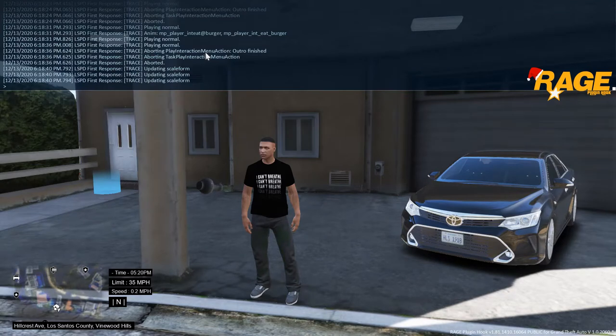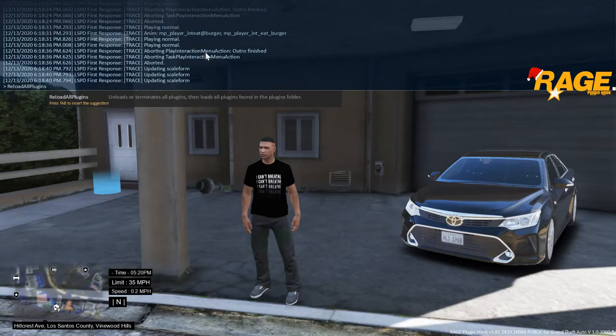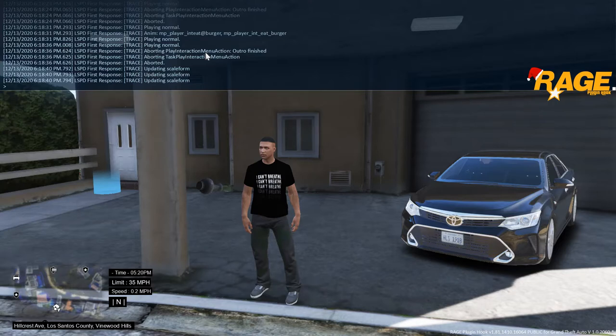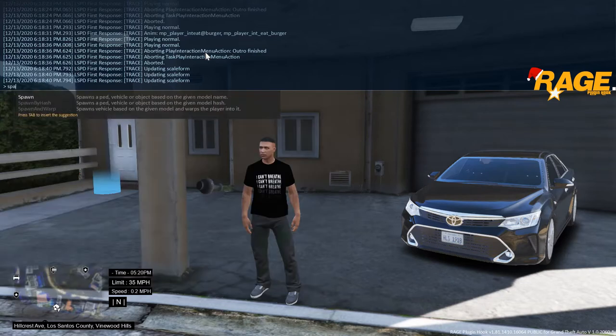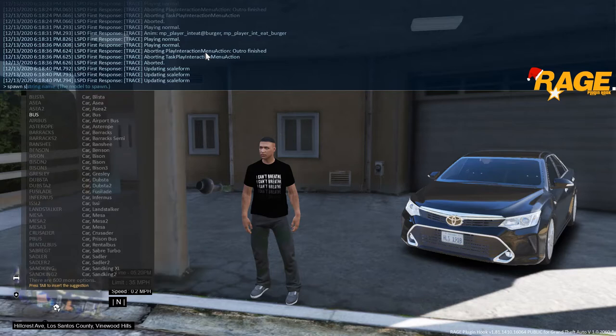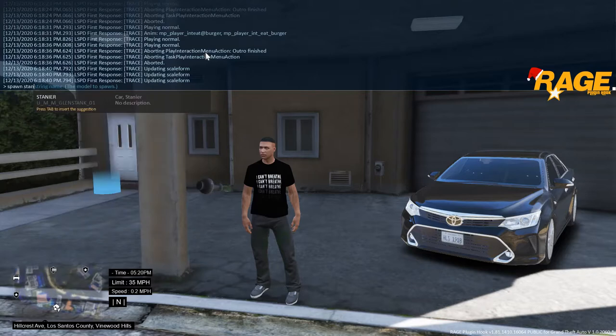They also have a rage menu — that's called the Rage menu, this blue thing. As you can see on the top right, you press F4 and it brings you into the menu. You could force duty, reload plugins, load plugins, spawn cars, wash cars, fix cars — all that type of stuff. It's basically a trainer, but I already have Simple Trainer for that.